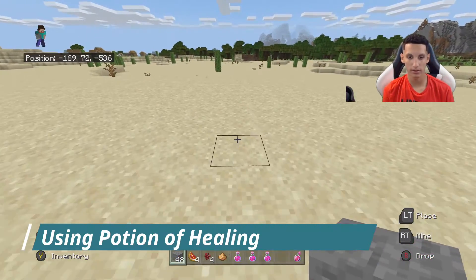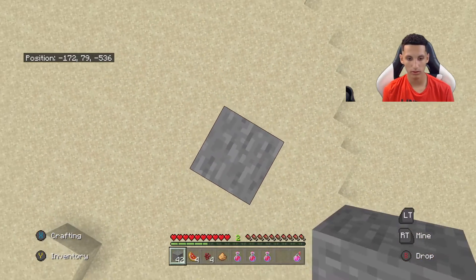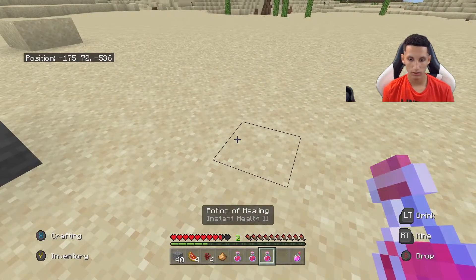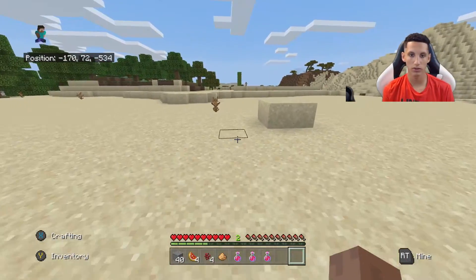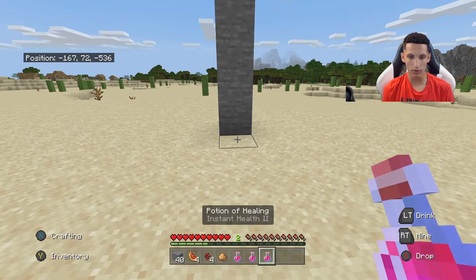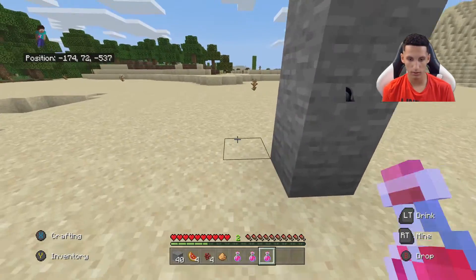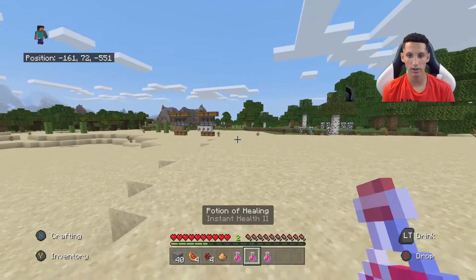Now let's put it to the test. I'm going to build up a few blocks and show you how it works. When I fall down from here, you can see I lost 2 and a half hearts. If I throw this splash potion down, I'll gain a whole heart, which is 4 health points. You do not gain 4 hearts from this — as a common misconception, you will gain 1 whole heart or 4 health points, which means that if you use instant health 2, you would just gain 2 hearts.